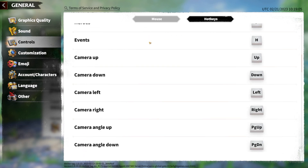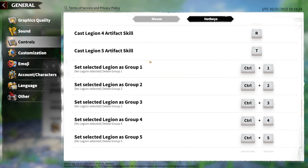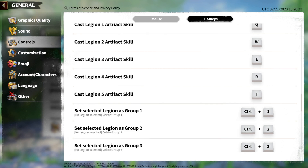Where this gets more detailed is if you go down to your Legion control — there are a couple of extra things you can do on PC that you can't do on mobile or an emulator. For example, being able to create Legion groups. I'm going to demonstrate all of this for you and show exactly how it's done and the benefits. You can set a selected Legion as group one, and create different groups using shortcuts. If you've got one Legion in a group and want to add another, you can press Shift+1 instead of Ctrl+1, for groups one through five. Then it's as simple as pressing 1, 2, 3, 4, or 5 to select the respective Legion group.